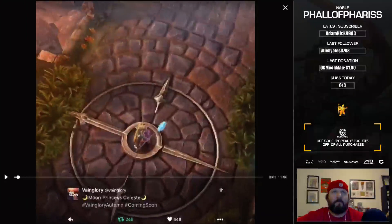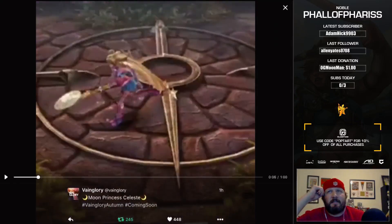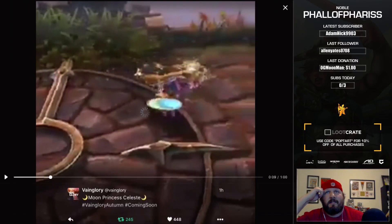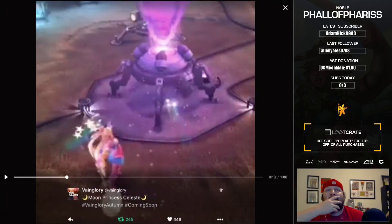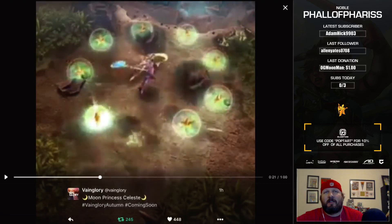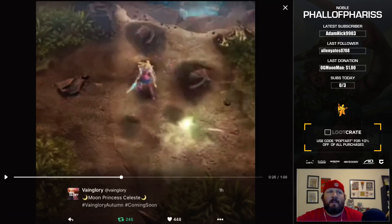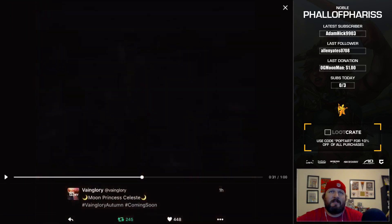This is a look at the Vainglory skin — this was also posted on Twitter not too long ago. This is the Sailor Moon inspired skin. You can see the particle effect on the auto: there's like a rainbow, and then stars that shoot out. Pretty cool looking skin all in all. Let me know what you guys think about the skin — that is the Vainglory Moon Princess skin.